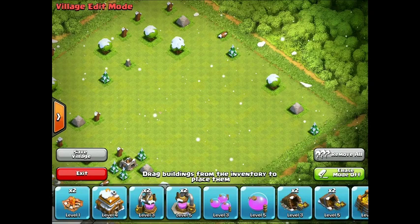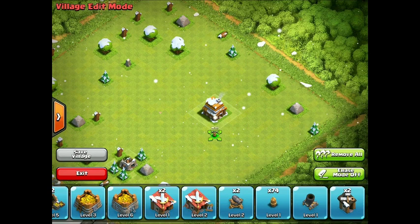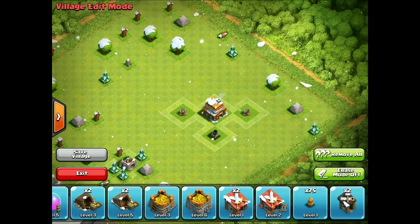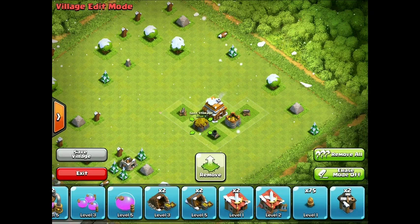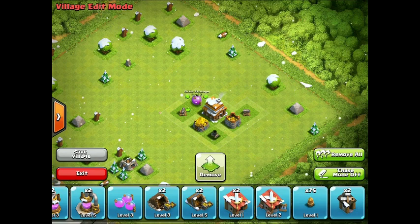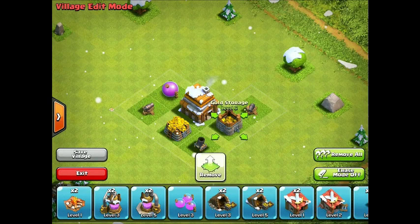Now we are going to go into edit mode - remove all. Let's get over to the walls. I'm going to put cannon here, cannon here, mortar here, and storage, storage, storage. We need an Archer Tower - we do need an Archer Tower. That needs to happen. Let's get an Archer Tower because we need something...